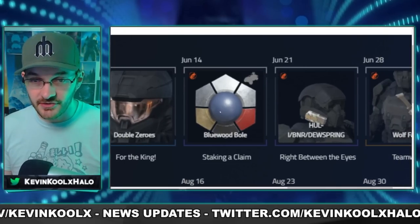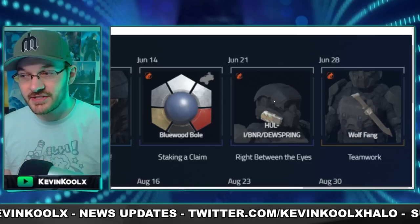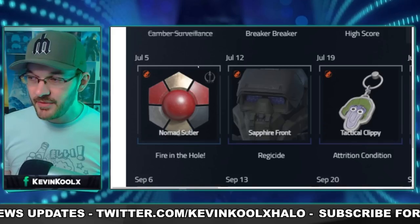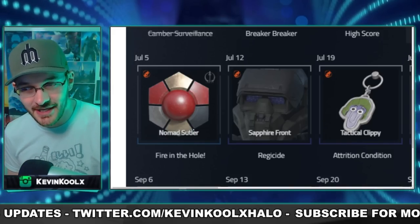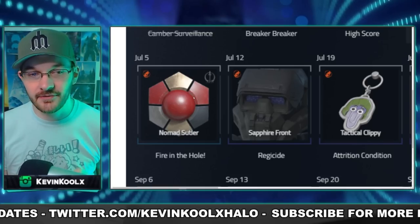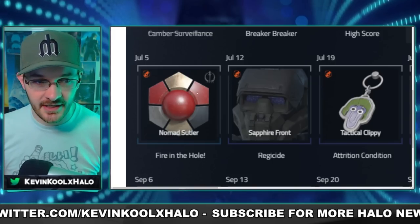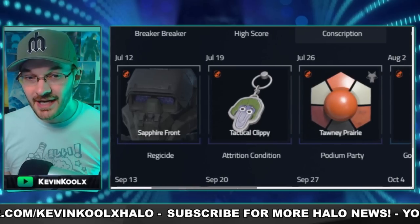We have a Warthog skin which looks very unique. We have a helmet attachment for the Rakshasa armor set, and also a sweet knife blade attachment for the chest piece — that's really awesome. This coating looks very similar to that Iron Man coating that was in the store. People are getting this for free. I think this might be just for the Fracture Iron Eagle core, and the emblem looks very much like a Fracture emblem, so this coating might be tied to that Fracture core.